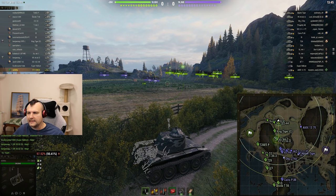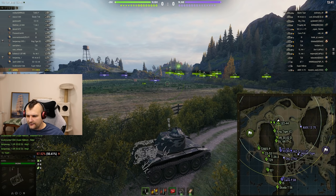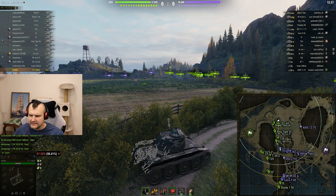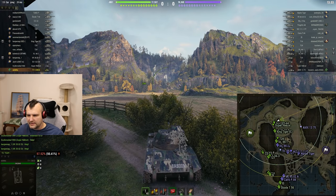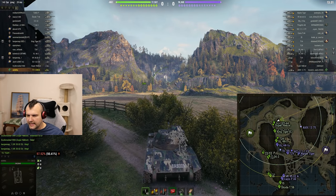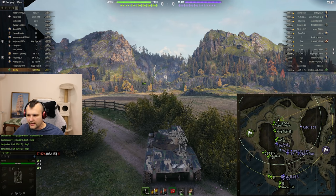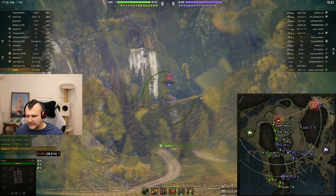Enemies have lots of people pushing down and they have sniper positions here, which means we cannot go there — it is way too complicated. Pay attention to why I sit in this position: I am going to spot tanks like the T20, and when I spot them they will take damage. That is the main reason for this position.